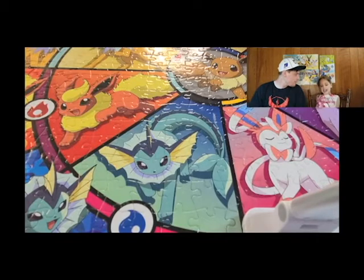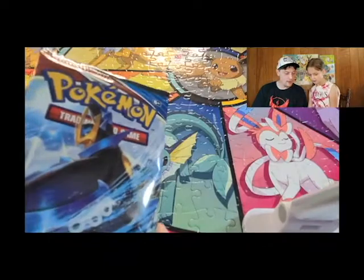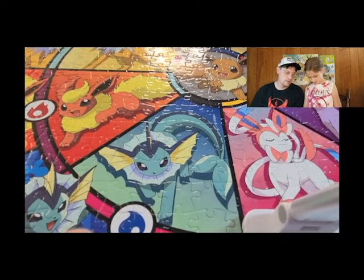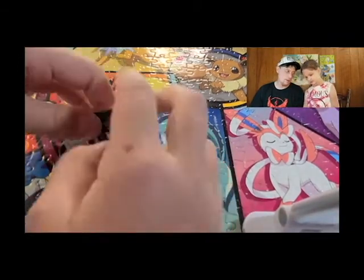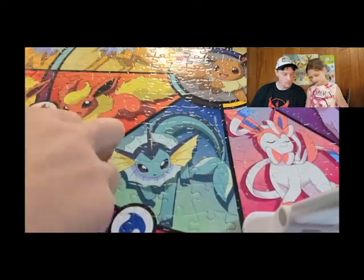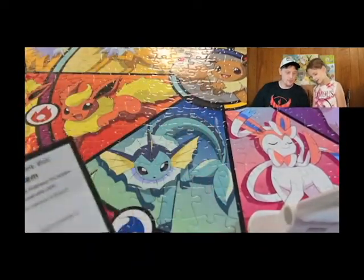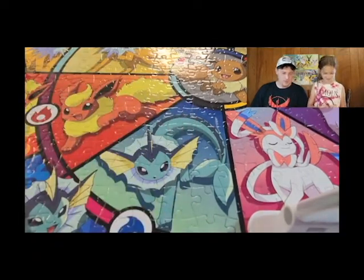You're gonna open the Empoleon pack first. Let me know if you need help — I know you struggle sometimes. There you go, you're getting the hang of it. But you got to be careful not to bend the cards. Show them the code card — flip it over so they can see it.